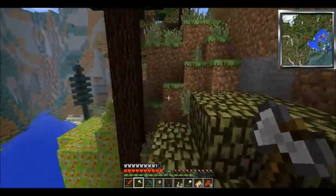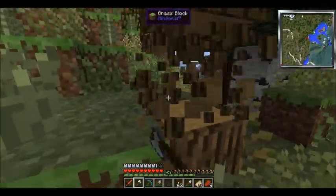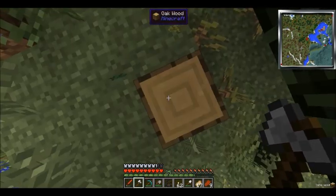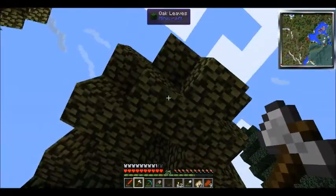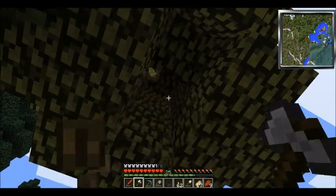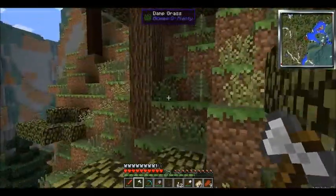I hear a zombie — he doesn't frighten me. There's some nice oak wood so we can build our Galacticraft station. I'm just gonna get wood until my axe runs out. Can't quite reach that last piece — there we go, and boom it disappears before your eyes.